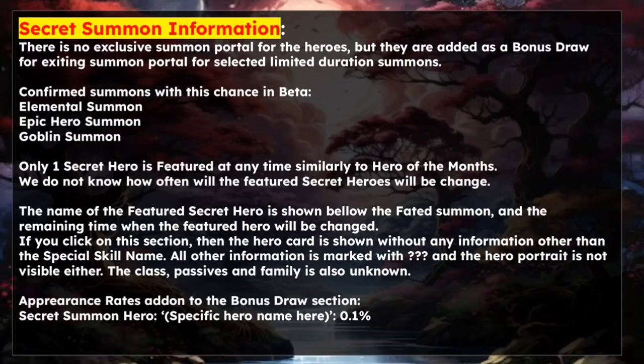There will be no summon portal for the heroes, but they are added as a bonus draw — kind of like Hero of the Month — for existing summon portals for selected limited duration summons like Elemental Summon, Epic Hero Summon, and Goblin Summon. One secret hero is featured at any time, similarly to Hero of the Month, and we do not know how often the featured secret heroes will be rotating. The name of the featured secret hero will be shown below the faded summon, along with the remaining time until the featured hero changes. If you click on this section, the hero card will show without any information other than the special skill name.